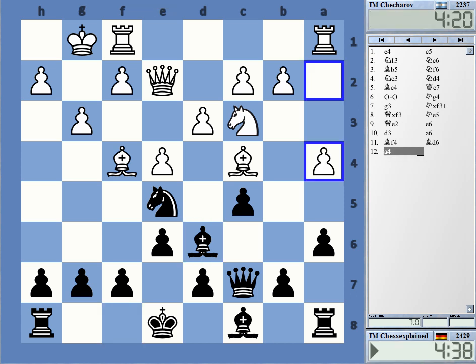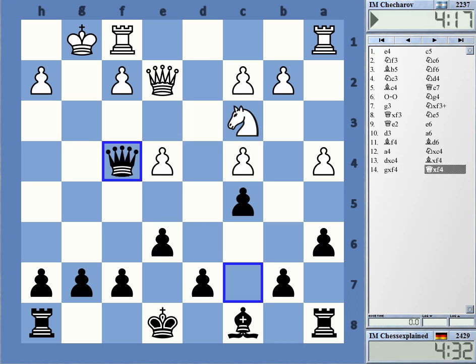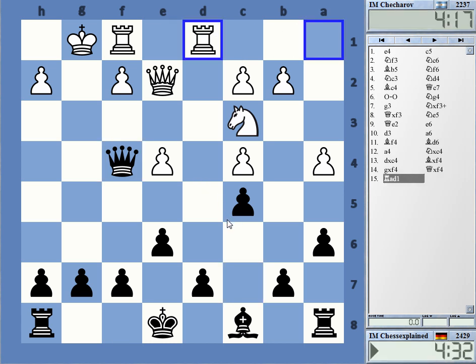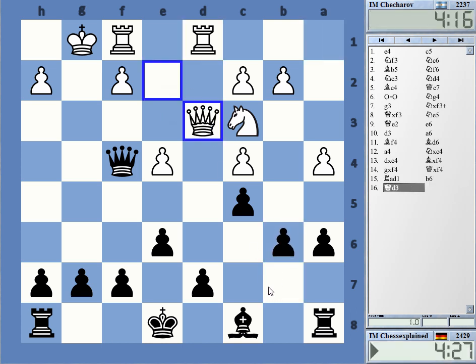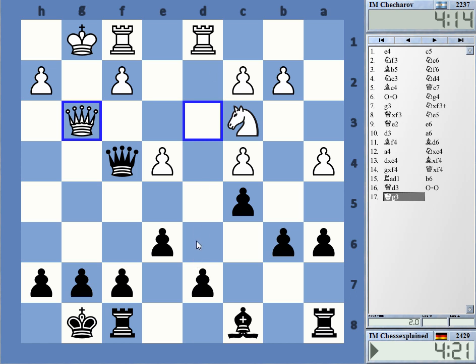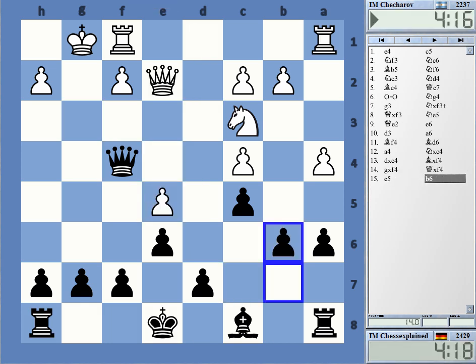He didn't do anything against it. Interestingly, the engine is giving equal with rook ad1 — interesting move. Yeah, I have no development and the dark squares are somewhat weak, so this is what the engine wants to do. Something like that — maybe compensation. Rook to d6, that could be equal now, very difficult for black to get anything going.